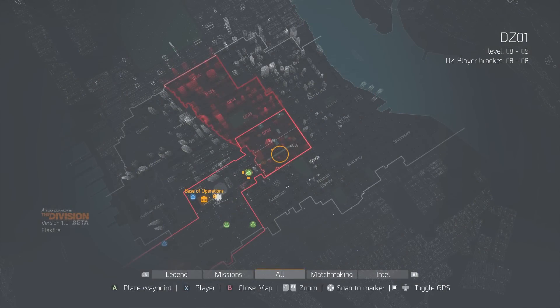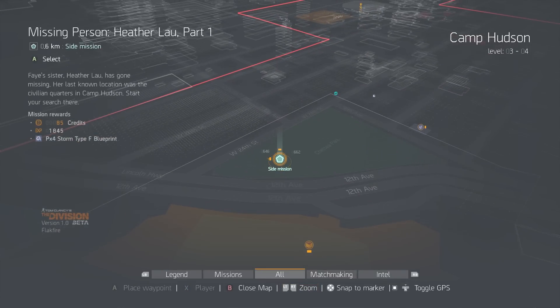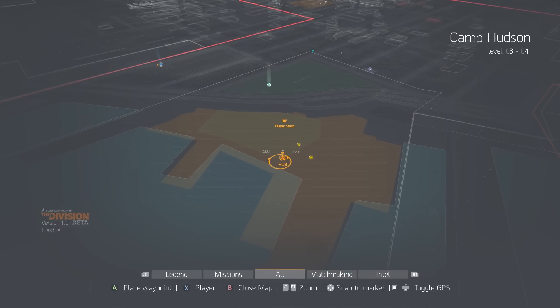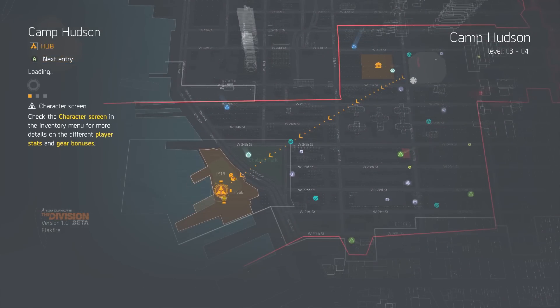Number five: Learn how to fast travel. It can take a while to get from point A to point B in The Division if you don't know how to fast travel. Check your map and select a major location or player to travel to, and follow the instructions on screen. Sadly, you can't fast travel to friends in the game's dark zone or to the dark zone entrance, which makes walking there a bit tedious.